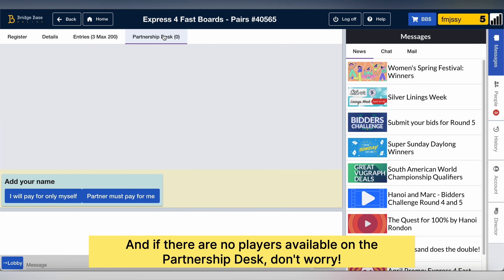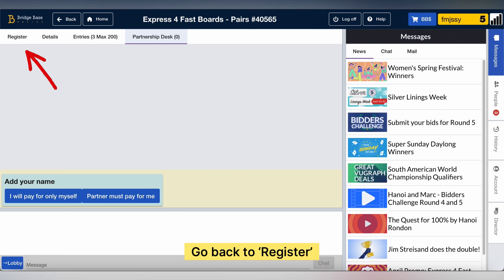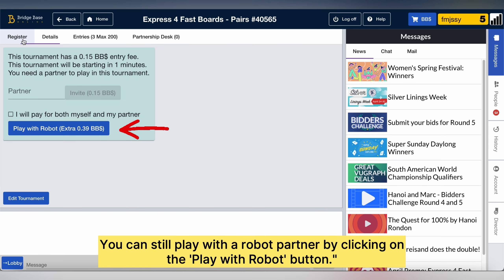I can already see that there's no one there, but that's not a problem — it doesn't matter. Click on the Register button. You can still register and play with a robot.